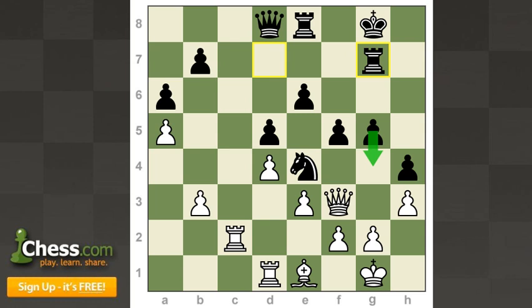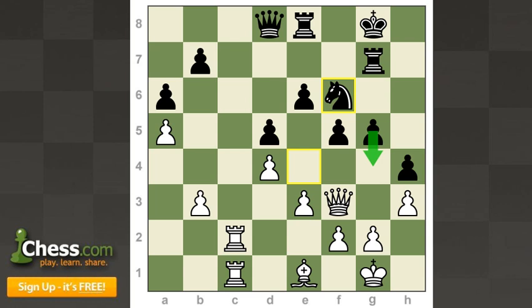Kamsky played rook g7 — he wants to push the advance g5, g4. Carlsen played rook dc1, strengthening his control over the open file. Knight f6, insisting on g4, and here Carlsen found another very nice move, queen d1. He's anticipating black's move g4, and after Kamsky played g4, Carlsen had the move f3 prepared — a really nice both defensive and attacking resource.